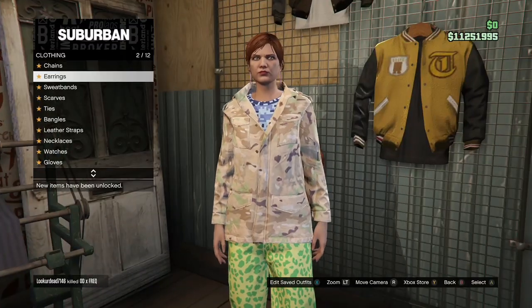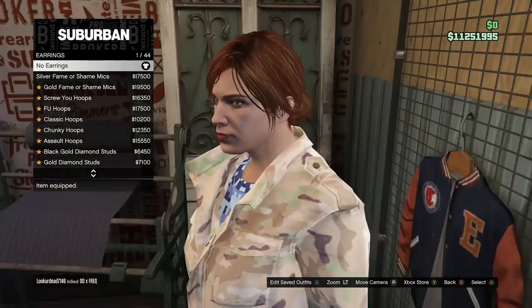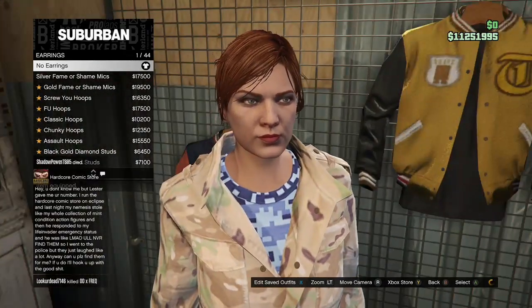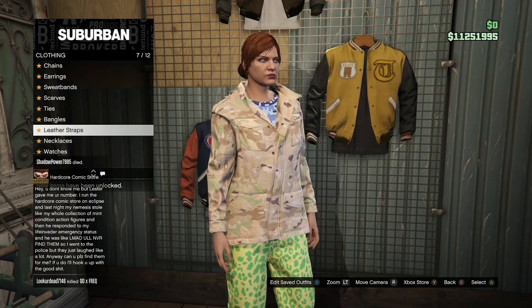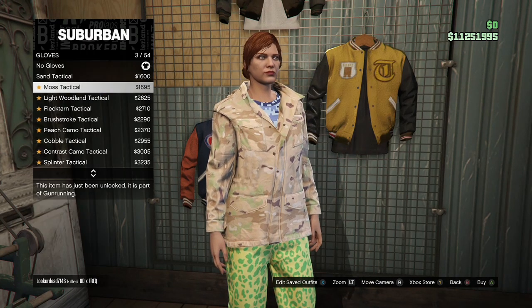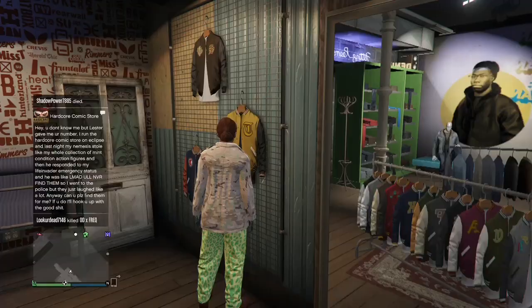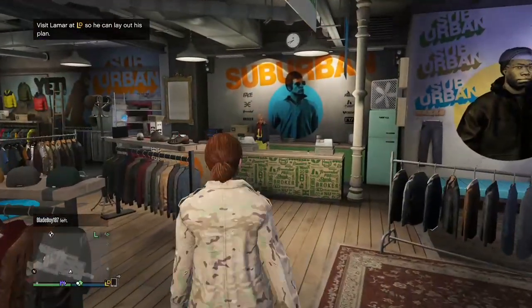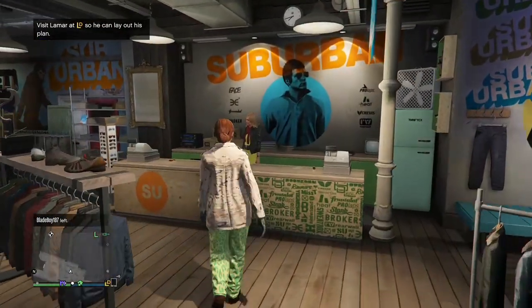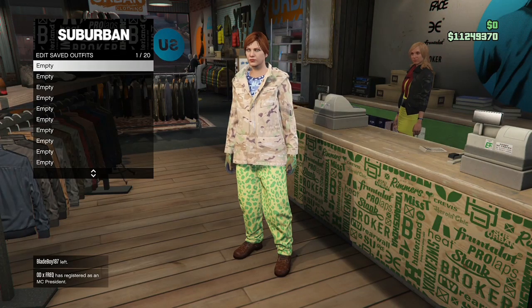Come over to accessories and go to earrings. If your female character spawned with any earrings, go ahead and take them off because some female characters spawn with earrings by default. From here, purchase the Lightweight Tactical Gloves. After you have that, come save the outfit. When you save it, make sure you save it in an empty slot on your main character — not the slot where the outfit you didn't want to lose is saved.